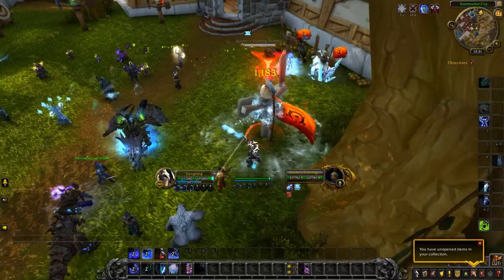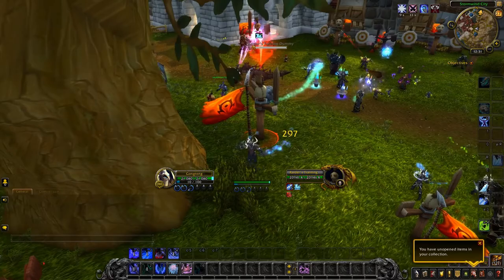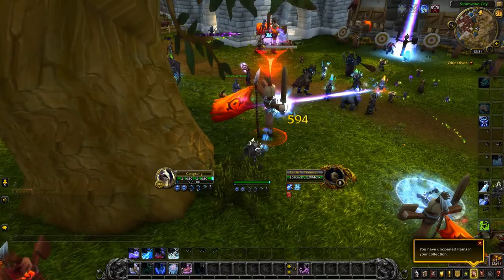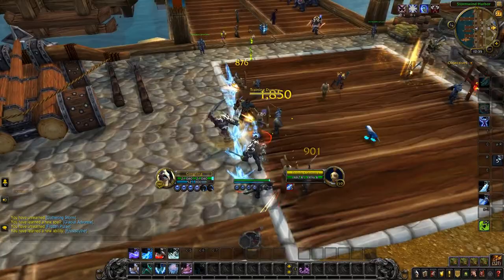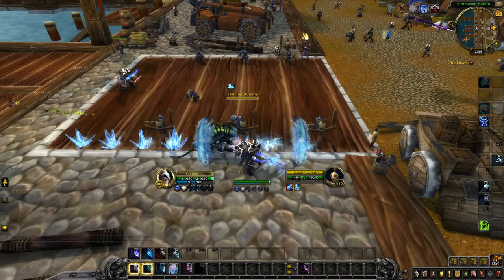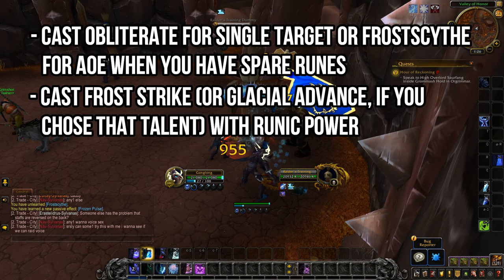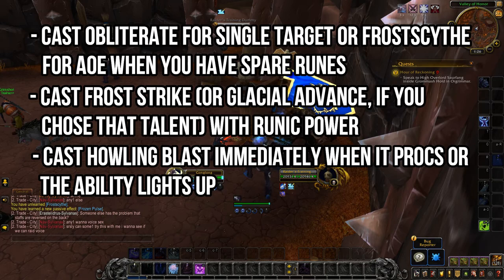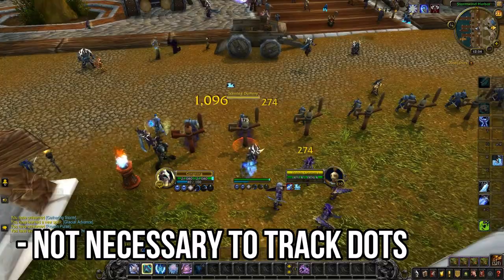Frost DKs rely on two types of resources to generate damage: Frost Runes and Runic Power. Frost Runes regenerate automatically on a set timer, with certain skills and talents designed around boosting their rate of regeneration. Your entire rotation revolves around utilizing your runes and runic power in an order that optimizes your damage. In practice, the Frost DK is actually one of the simplest classes or specs to play. The rotation is incredibly easy to pick up, and there are only a few buttons you need to press. Cast Obliterate for single target or Frost Scythe for AoE when you have spare runes; cast Frost Strike or Glacial Advance with runic power; cast Howling Blast immediately when it procs; and cast Remorseless Winter when it's off cooldown for AoE situations. And that's your basic core rotation.